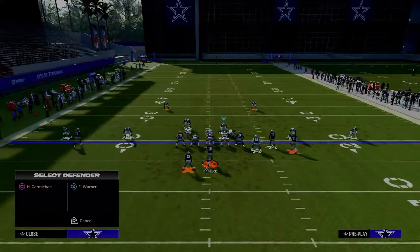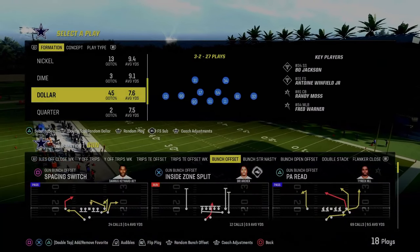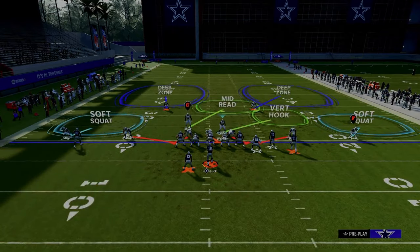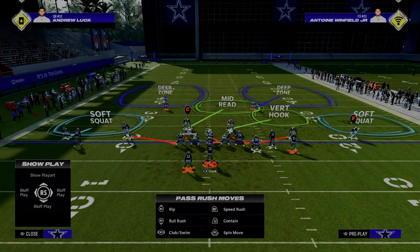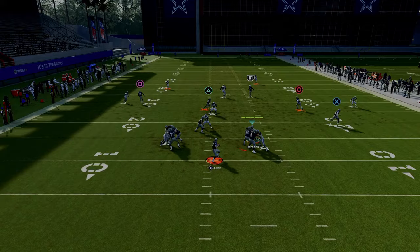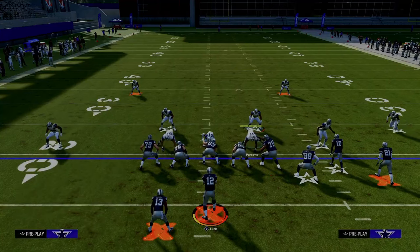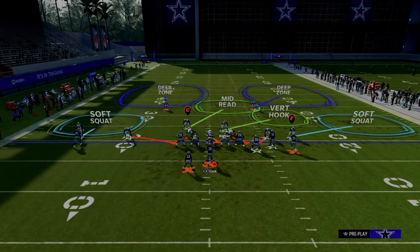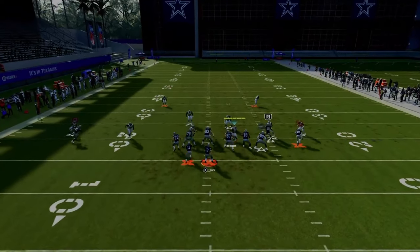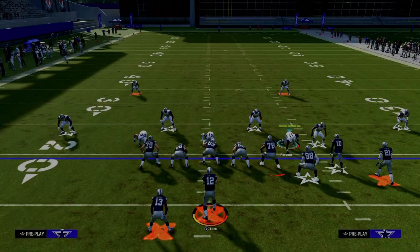One of the more underrated adjustments you can do out of DB fire this year is the mid read. I've been talking about this for a couple of years — I think this is one of the most underrated adjustments for bunch because it defends a lot of stuff people like to do out of bunch, most notably double posts. If you're trying to defend double posts or the verticals crosser, I think mid reads from the solo side do a pretty good job. You'll see here if they don't have a streak on the field, the mid read will 100% guard it — see how it matches to it.